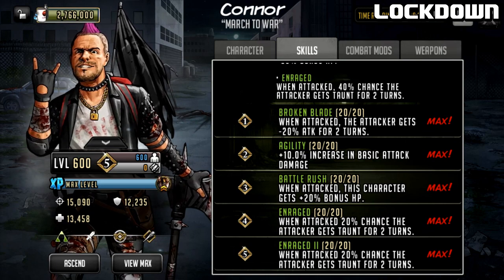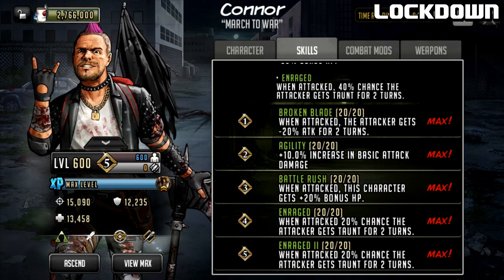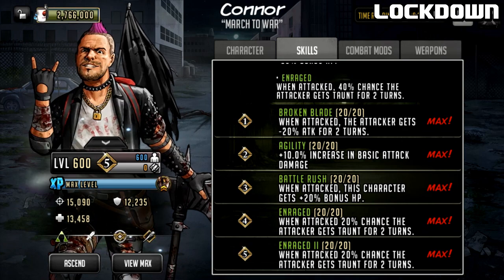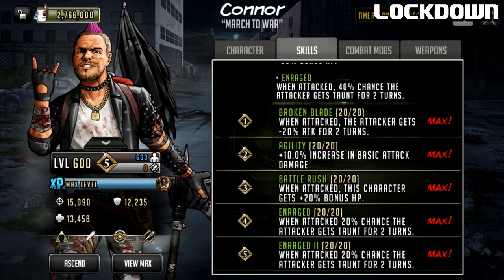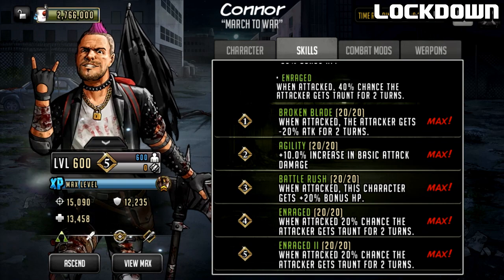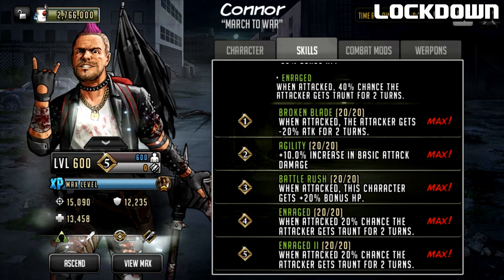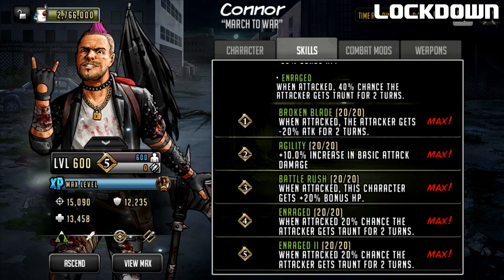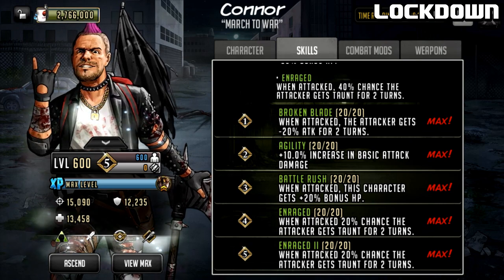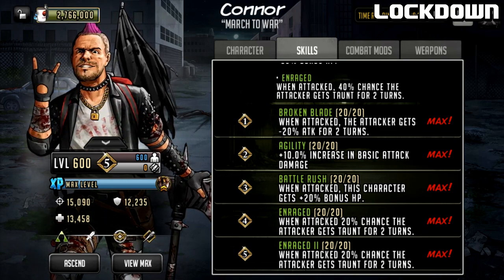Looking at the skill upgrade tiers: Broken Blade is from tier one, Agility at tier two, Battle Rush at tier three. The first half of Enraged is at tier four, where you get 20% chance the attacker gets taunt for two turns. If you get the second Gold Mythic you can get Enraged 2, adding another 20% chance. Even without tier five that's great - a one in five chance to taunt a character for two turns. But that tier five double-stacking taunt on basic attacks is going to be really crazy.